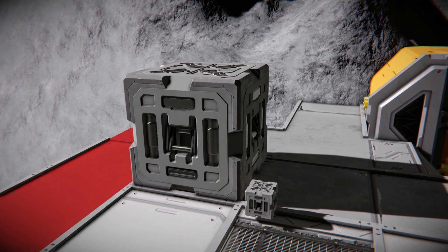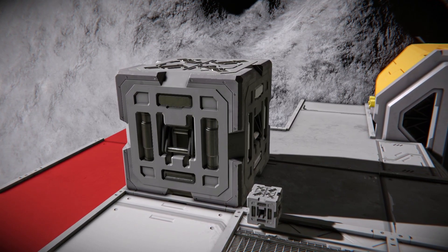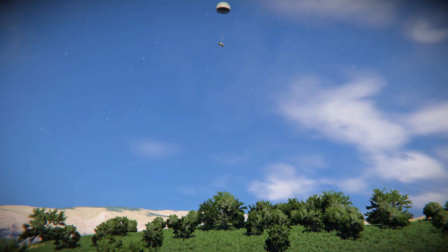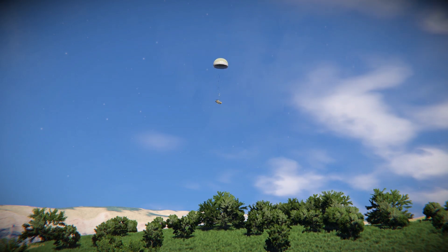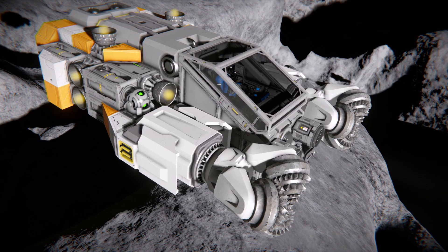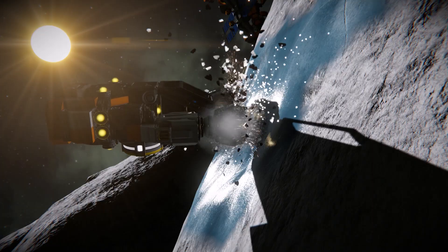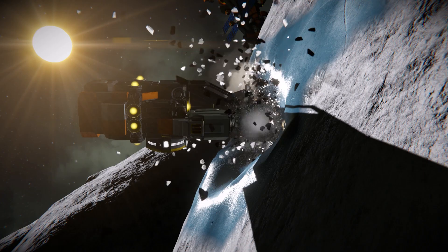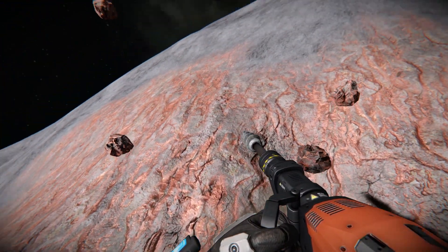A parachute hatch will give you peace of mind when re-entering — make sure you put canvas inside it and set the deploy height, then it will automatically kick in and provide a soft landing for you. They're also good if you enjoy cannonballing back into the atmosphere for fun. Adding drills to your ship can be a good idea, allowing you to mine ice to refuel and gather ores much more quickly, saving you from constantly getting out of the cockpit and chasing ores as they fly away. They're also pretty good bumpers.